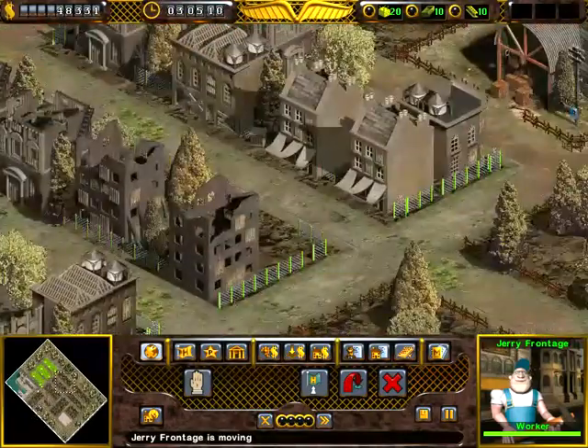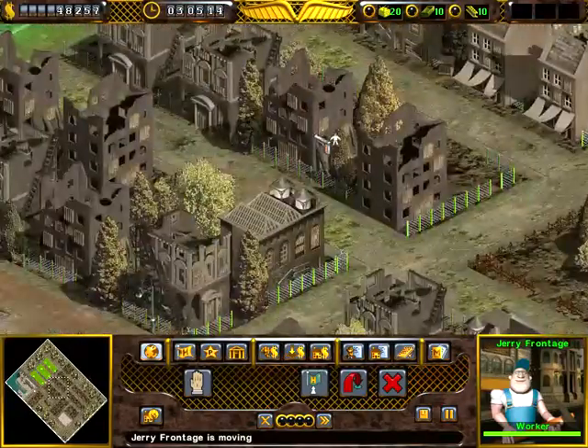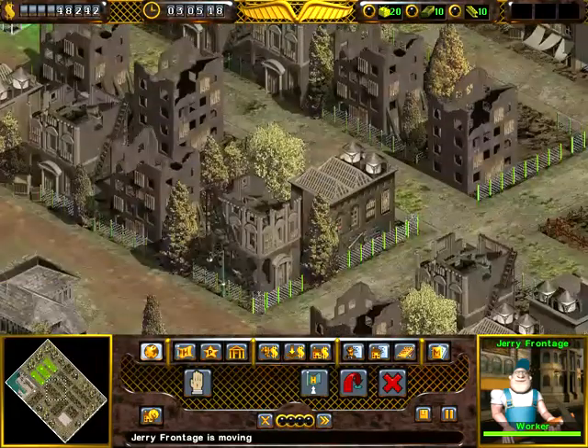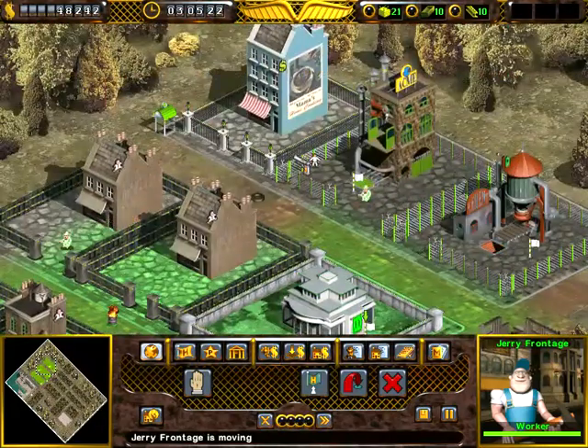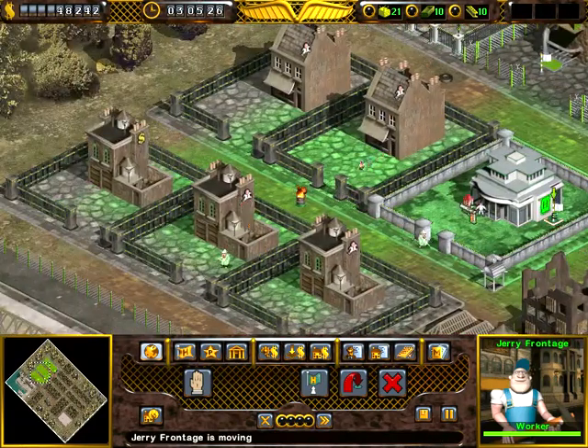Another thing that happens is the enemies start to spawn in later missions — they'll go ahead and build headquarters and start building some stuff. But for right now we're just gonna focus on building our workers and getting our stuff done.